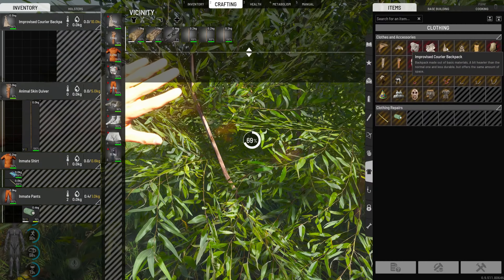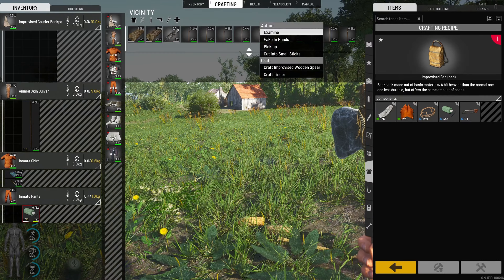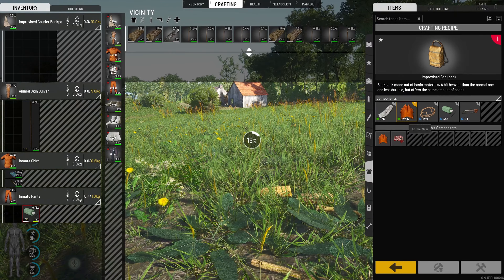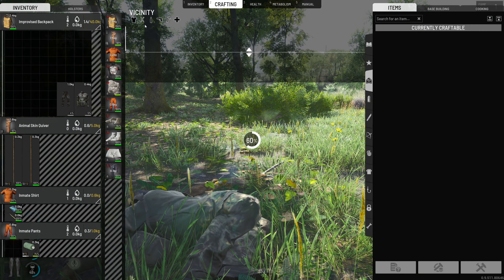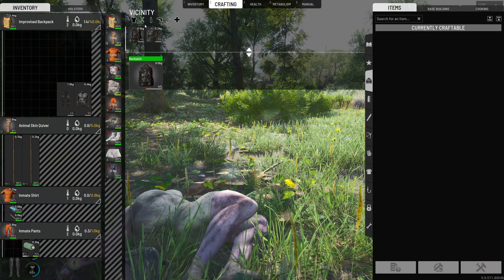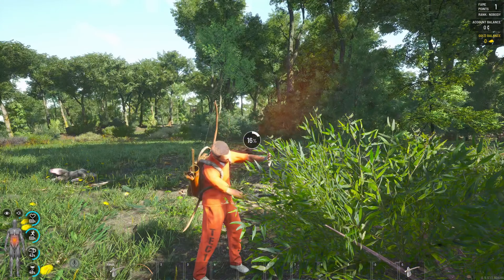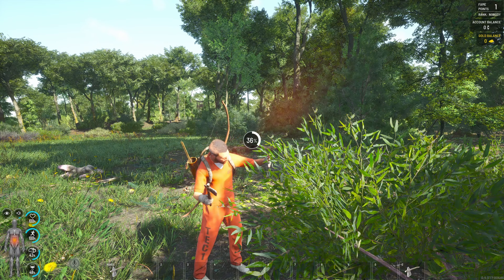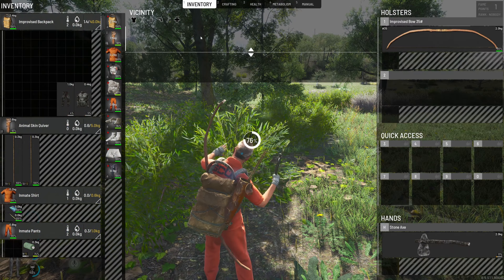Now that we've got our improvised courier backpack, an upgrade would be this backpack here. For this one we're going to need two skins, six rags, and 20 rope — which should be easy to get. I think the entire goal of this series is going to be crafting every single item in the game at least once. That will take quite a long time and add a good complexity — it should be a fun experiment.